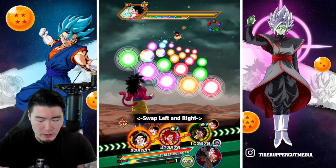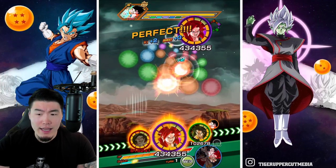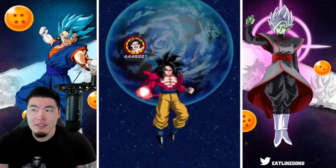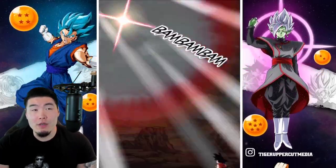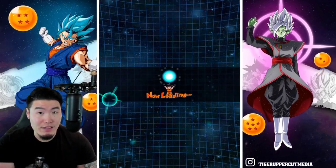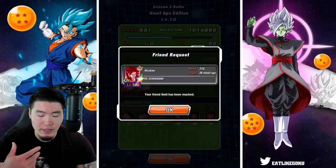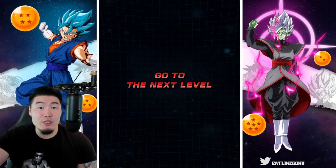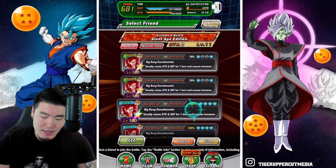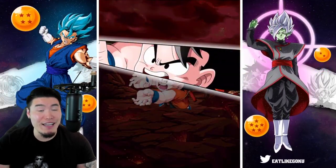After that, I think we should be looking at the Heroes Collab — at the beginning of November. But before that, we should be getting a Halloween Banner. The Halloween Banners are always very good — it's not a new unit, but generally they put some of the top tier TURs in the game on that banner. They also give out tickets, and you can buy tickets too. In terms of value, those banners actually usually have very good value.